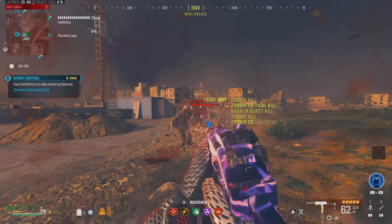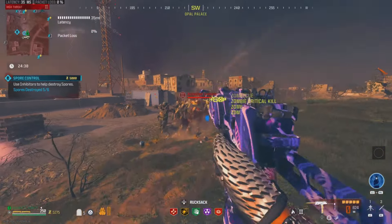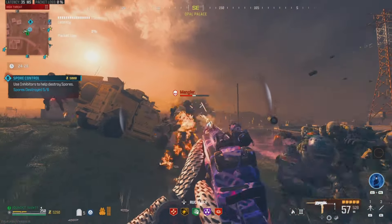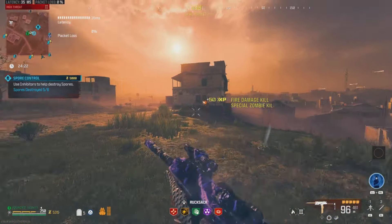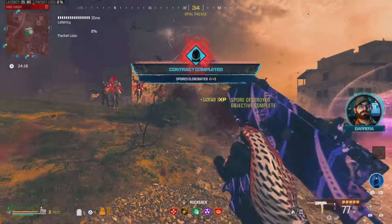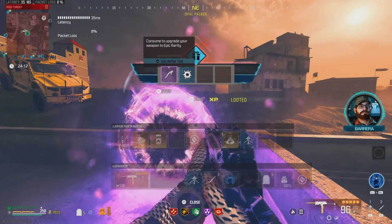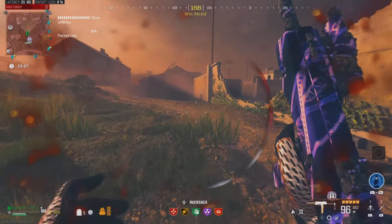One of my favorite things about this gun is just how good the hip fire is on it. I'll go ahead and take out this Mangler and Disciple — there's just a bunch of zombies on us right now, a lot going on. Let's finish up this floor control contract, get rid of some of these zombies, see what we got. And get away from there so that we do not go down.